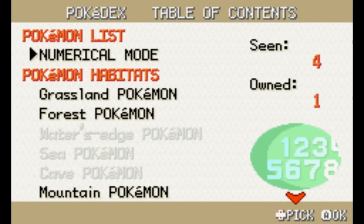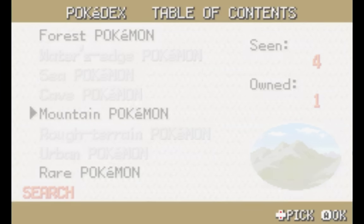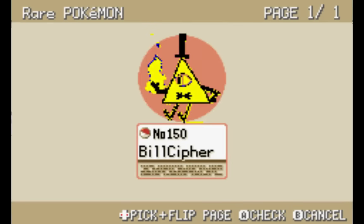Let's head over to the Pokedex. Rare Pokemon — number 150, guys. Yes, that's right: Bill Cipher is Mewtwo, number 150. Let's look at this Bill Cipher real quick. The Pokemon sprites in this game make me so sad.